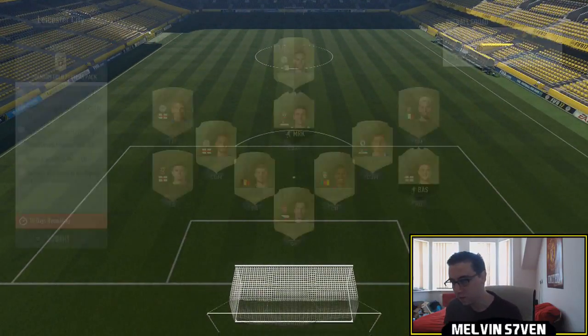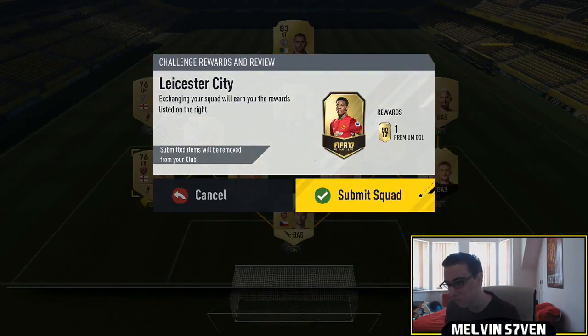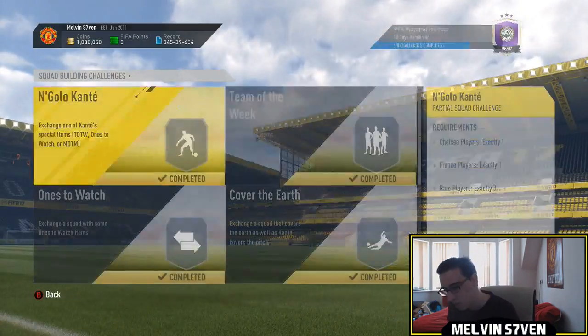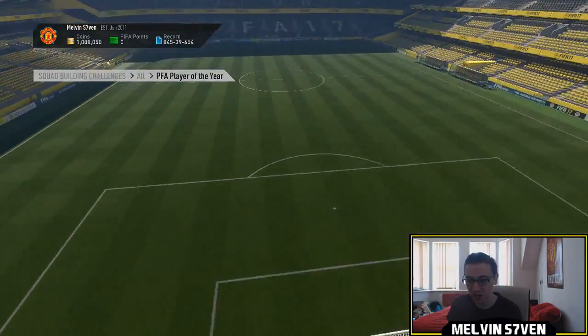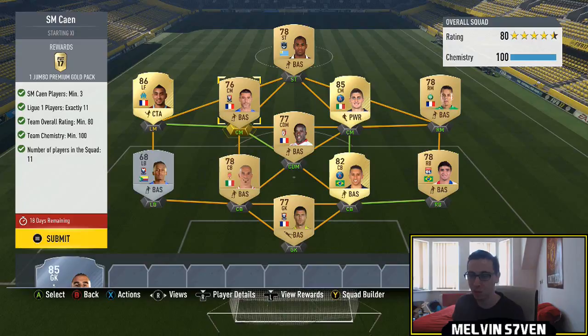I've got three more left. We've got Leicester, which is one of the cheaper ones. I've done it a bit differently to what most people would do — I've got players like Cech, Alderweireld, and Matic. The two informs are Trippier and Tadic. The three Leicester players are Albrighton, Drinkwater, and Slimani, and then a couple of non-rare players. It's just easy to do it that way because I have to go out and buy the players and I'm pretty lazy.